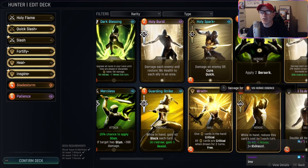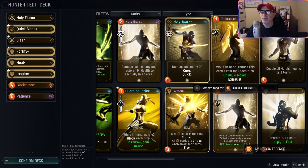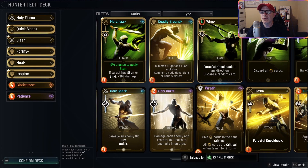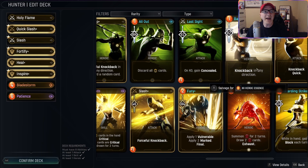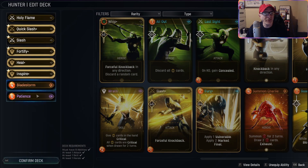Yeah, I think for example - yeah, we could salvage Mindbreaker, I'm not going to use that. Patience, Holy Burst, Holy Burst, Holy Burst, all out. The knockback in any direction is kind of nice, but I really like Bladestorm and Patience.